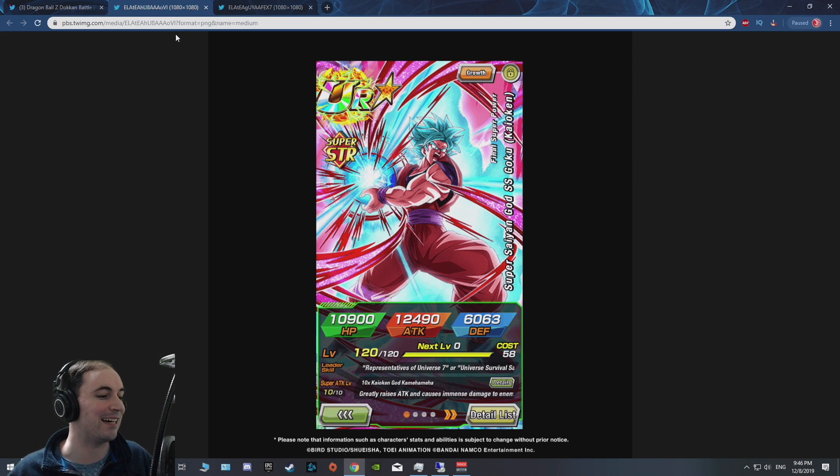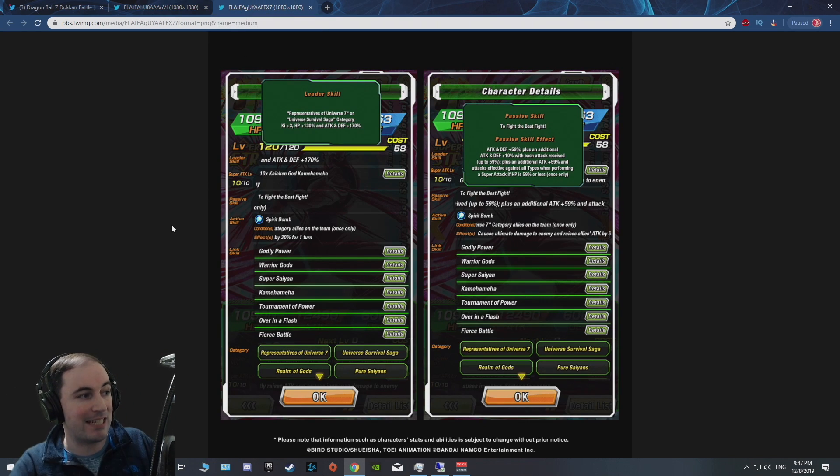Let's take a look at his leader skill. Here are his attack, HP, and defense stats — no orb invested, just SA10 level 120. This guy is a TUR, not an LR, thank god. Leader skill: Representative Universe 7 or the Universal Survival Saga category gets HP +130% and attack and defense +170%. Personally, HP 130% and attack and defense 170% is the best in the current meta. I'd rather have full attack and full defense over extra HP, especially in harder events.